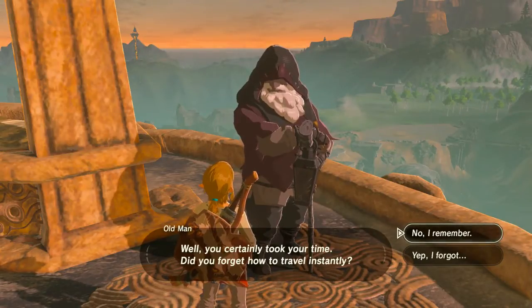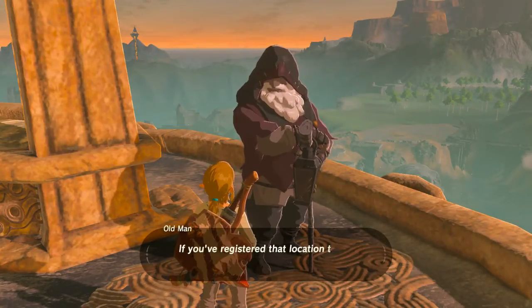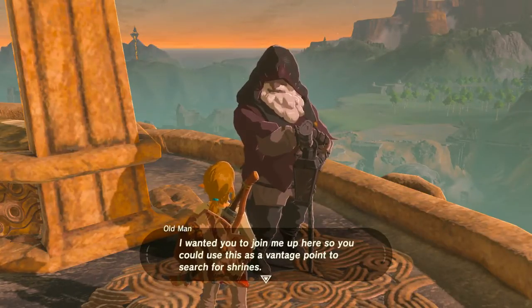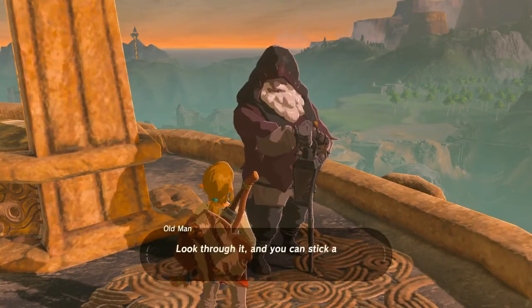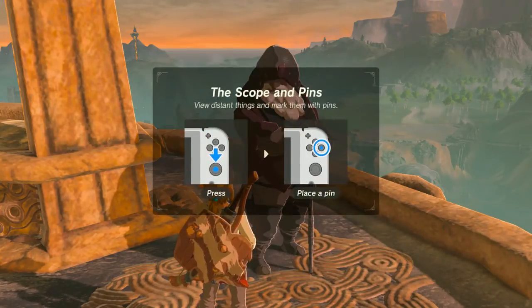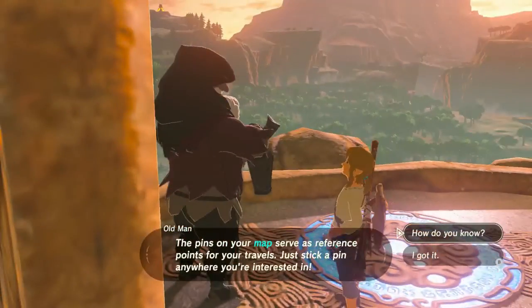Did you forget how to travel instantly? Yep, I forgot. Open the map on your Sheikah Slate and select one of the blue icons. The good news is that you can use your Sheikah Slate at any time to fast travel — you can even use it in combat, which is very cool. I wanted you to join me up here so we could use this as a vantage point to search for shrines. Did you know about the scope on your Sheikah Slate?